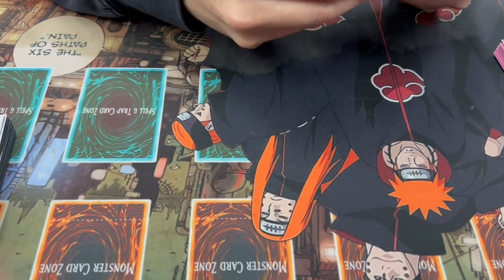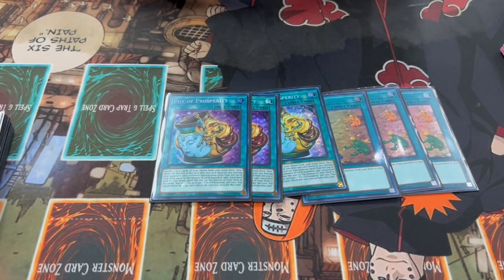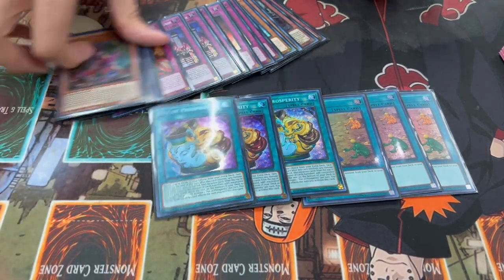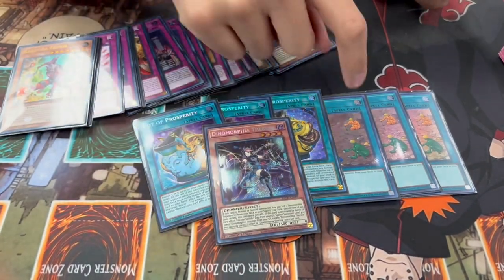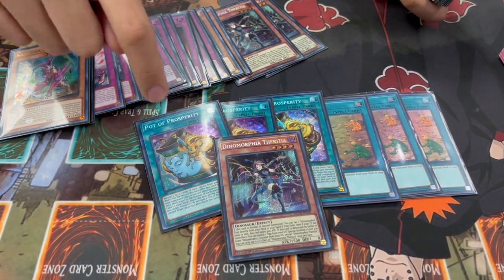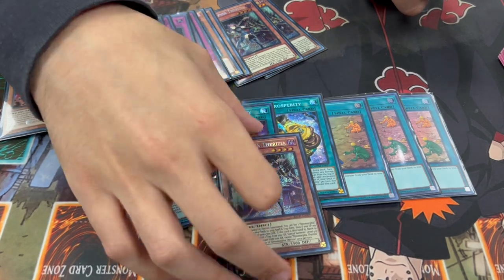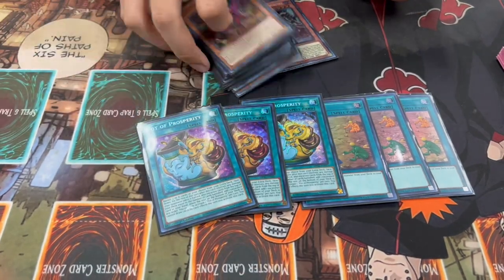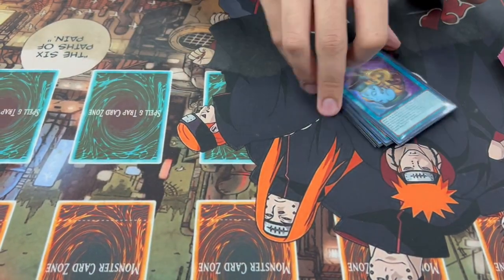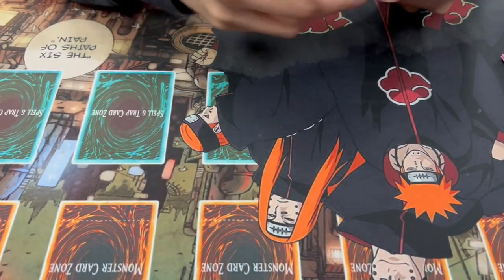Then we're playing a lot of consistency pieces — three Fossil Dig, three Prosperity. You need to get to them as soon as possible. If you open Therizia, Fossil Dig gets you into a second one for follow-up potentially, but it also means your Prosperity can now search traps or hand traps, which is really important. So yeah, you need as much consistency as possible — three or six consistency cards total, I think is very relevant and necessary.